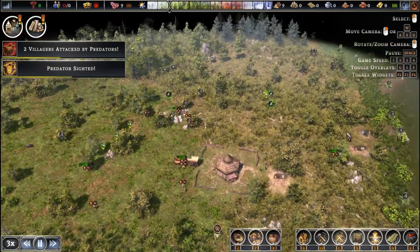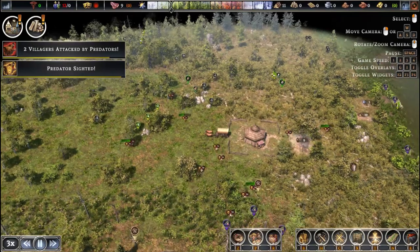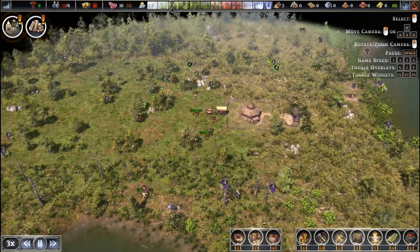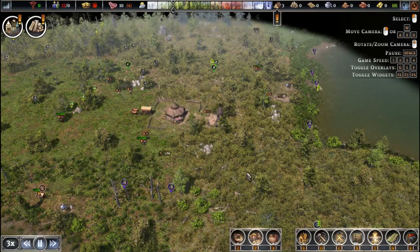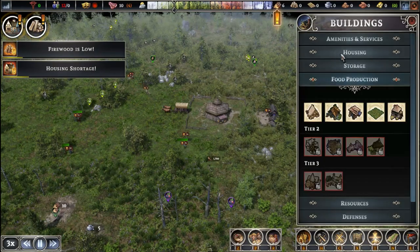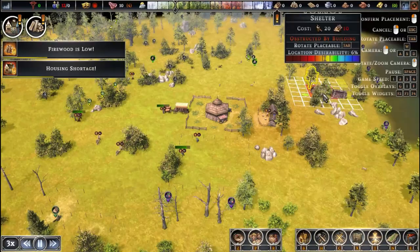Another major food source is going to be our crop field — this is where we can grow different crops. The fertility of the land is better when it's green, and right below our main base we actually have very fertile land. I'm going to select our crop field right there. It's not large in the beginning — you don't want to go too large because it will be too difficult to maintain. Just select a nice medium-sized one like I did, and it will be a lot easier for them to maintain in the early game.